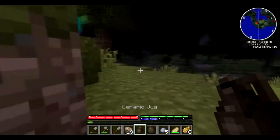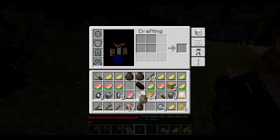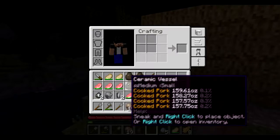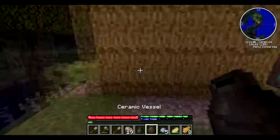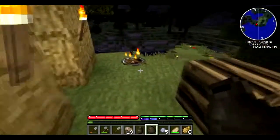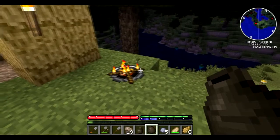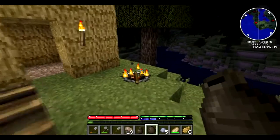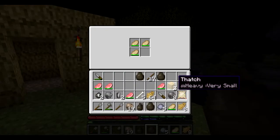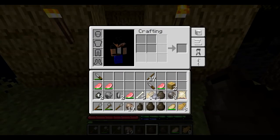As you can see, when you right-click with a jug it opens a four-slot inventory where you can place stuff in, and when you hover over it it shows you what you have placed in it. The fire is about to run out of fuel any moment, so we need to put some fuel in it.